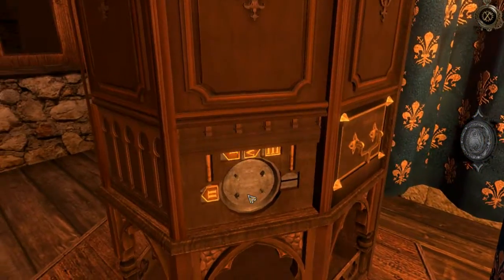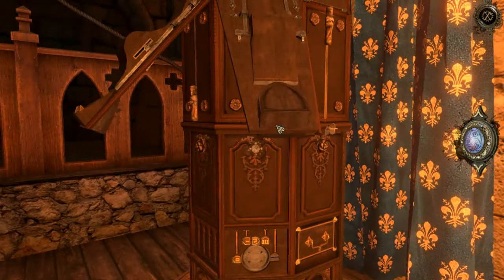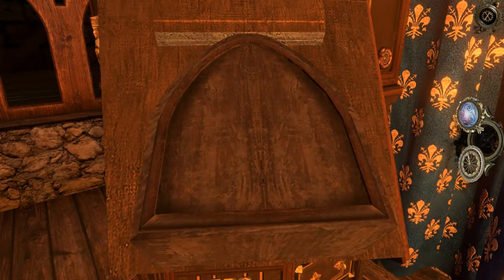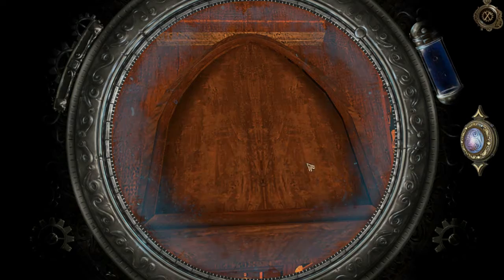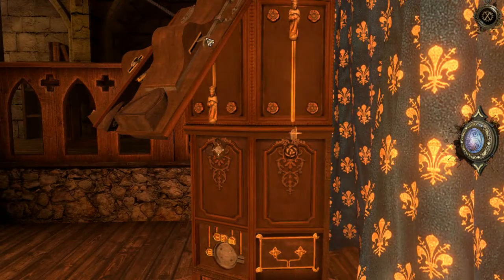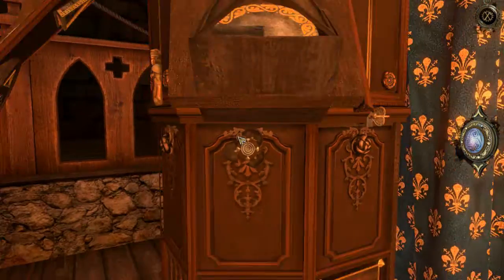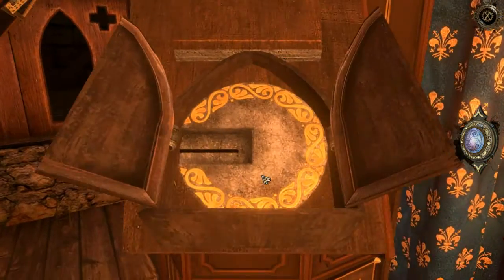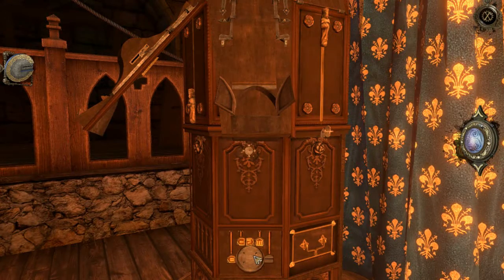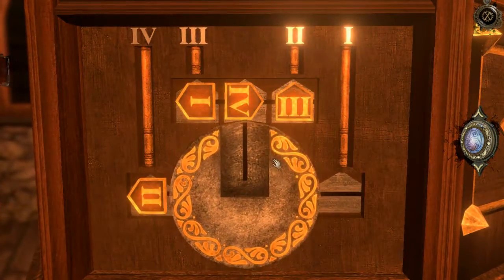We need another slot thingy. Hmm, there's something missing. Push the button — got a disc with a long groove. Can we get down here now? There we go. Let's do this next puzzle.